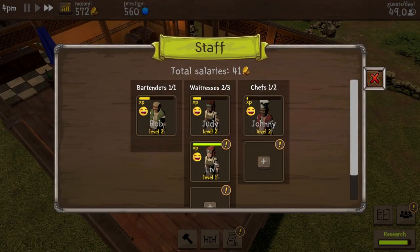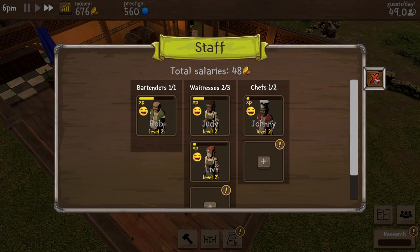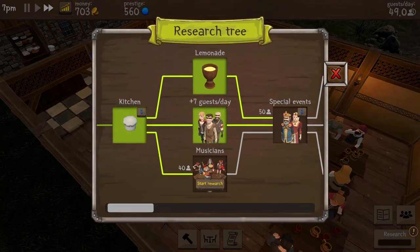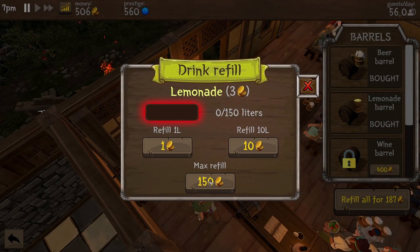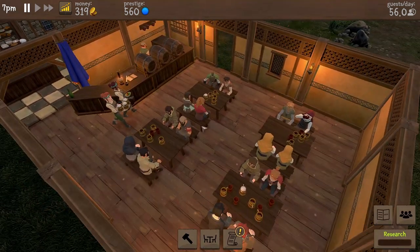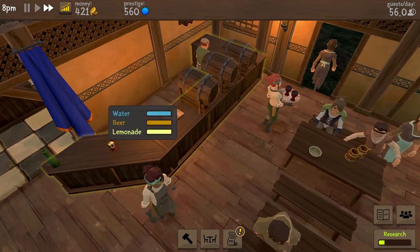We've got lemonade unlocked - is it worth putting lemonade on the bar? Yes! Purchase the lemonade barrel, fill that up, and now we've got water, beer, and lemonade on the bar. That is very nice. Is anybody interested in some lemonade? Come on, who's going to be the first to try some? There's some lemonade. And it's gone to... an executioner! I wouldn't have put the executioner down as the person who would have lemonade. I would have thought they'd be on something slightly sterner to deal with the nerves and the guilt that comes with having to chop people's heads off all the time.